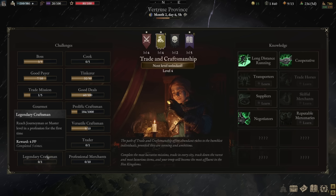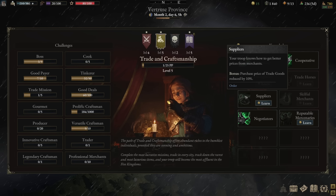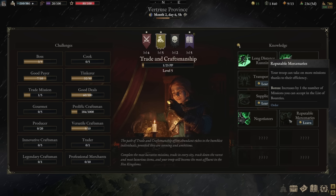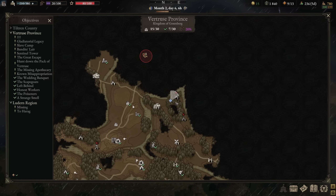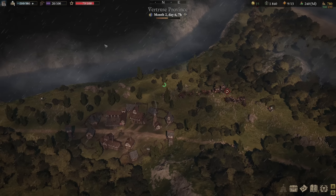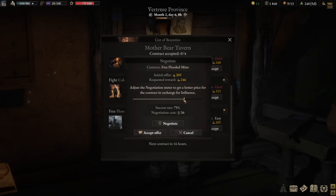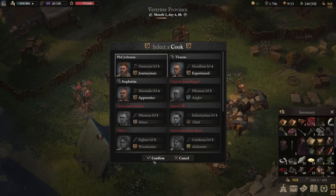Now legendary craftsman — we got another person up to journeyman or master. That allows us to unlock level four. Carry capacity, sale price — that doesn't really matter. Reputable mercenaries — I think we took negotiator last time and that unlocked this one. Increase by one the number of missions you can accept — let's do that. Guards are still looking for us and they're chasing. Let's run. So we can take another quest here for the bandits — let's go 75%. Now it's worth 296. We still have a ton of influence so let's spend a little more.